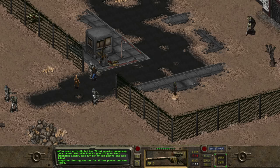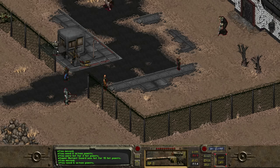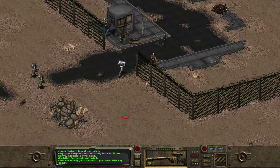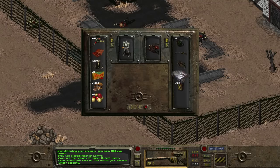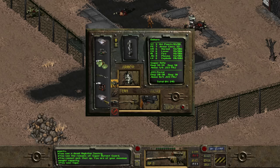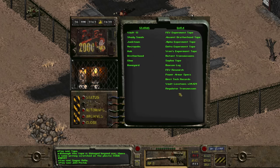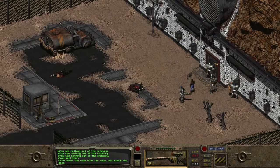We could start by attacking — the paladins carry Gatling lasers and rocket launchers and we make quick work of the mutants. On one of the mutants, we find a holotape. Though the tape is damaged beyond use, something is scratched on the plastic: code 010597. This appears to be a date — January 5th, 1997. Fallout 1 was released in 1997, though not on January 5th. At any rate, the front door is locked, but this code opens it up.